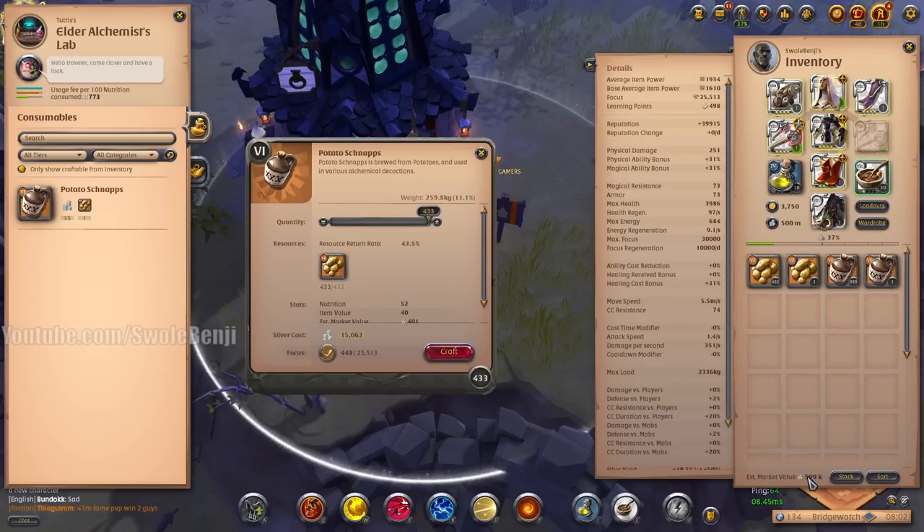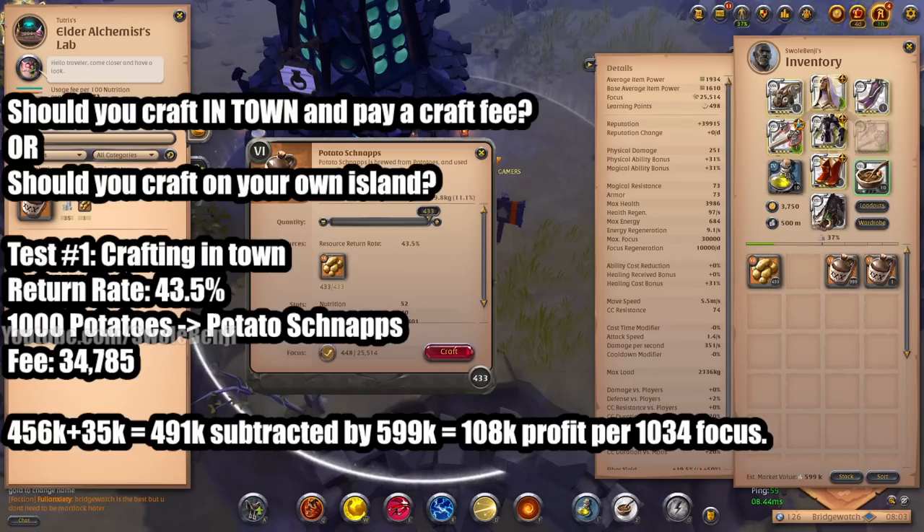I'm pretty sure we lost money there, but regardless we have the 1,000 potato schnapps and 433 potatoes remaining, which is pretty close to 43.5%. Here's the estimated value math: we had 456k market value, then we add the crafting fee of 35k — technically 491k in goods — and then at the end we have 599k in goods.